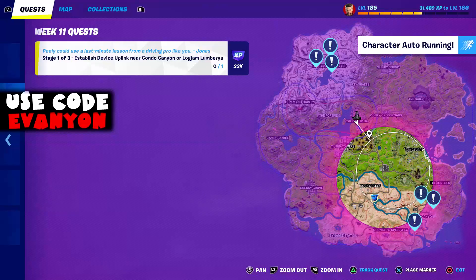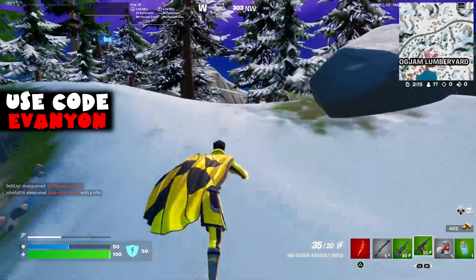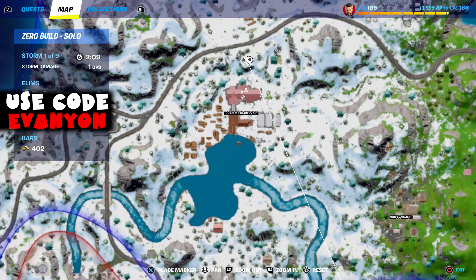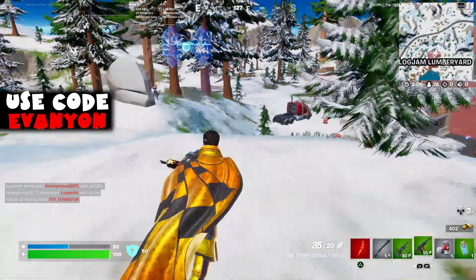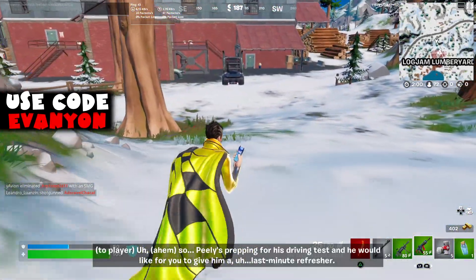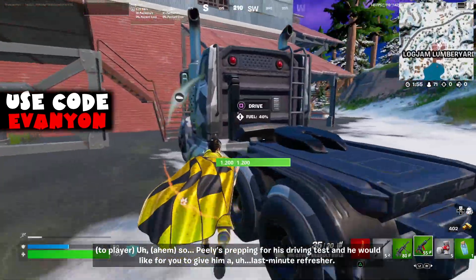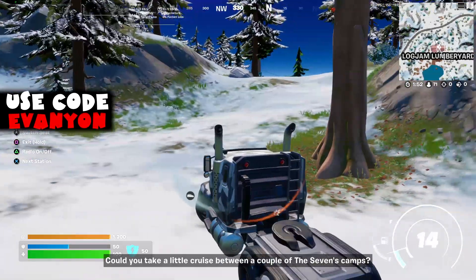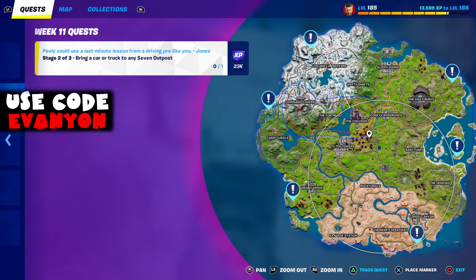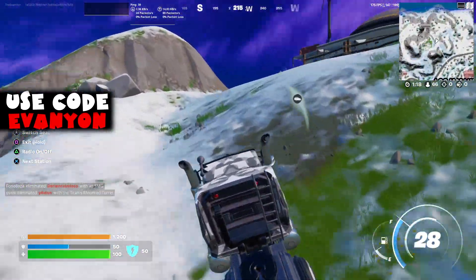The next device uplink is near Condo Canyon or Log Jam Lumberyard — we're going to Log Jam Lumberyard. The NPC wants you to bring a car or truck to a lumberyard and take a cruise between a couple of the Seven's camps, keeping it under 60. The challenge is to bring a car or truck to any Seven outpost, so we're going to the one right close to Log Jam.